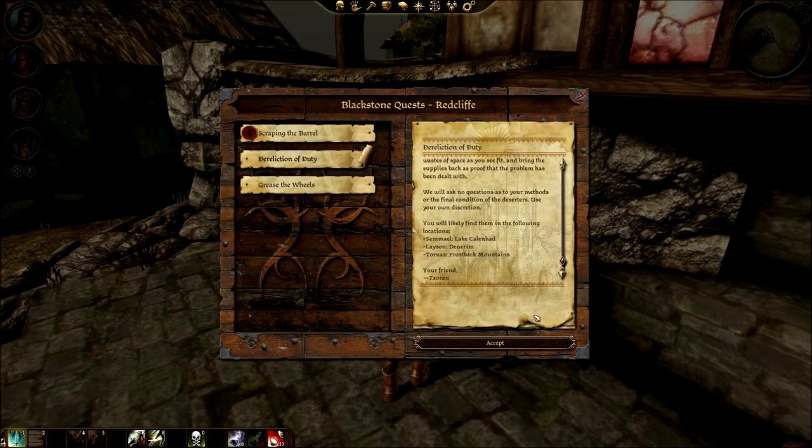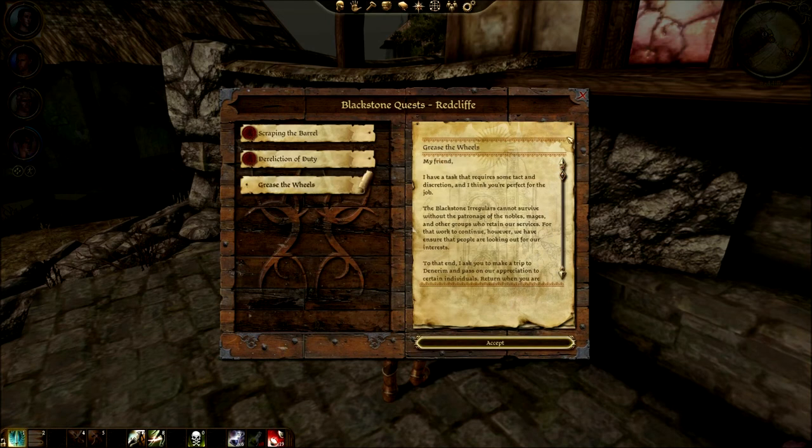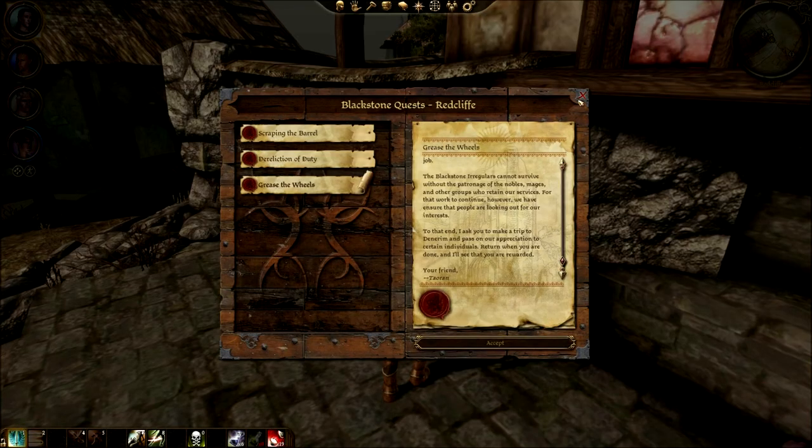They'll likely be found at Lake Callanhad, which is right here, and Samoel - I'll look for him. That's from Towering. There's also a third quest requiring tact and discretion - these guys are like the Mafia. The Blackstone Irregulars cannot survive without the patronage of nobles, mages, and other groups who retain their services. They've ensured people are looking out for their interests. To that end, they ask me to make a trip to Denerim to pass on their appreciation to certain individuals. Return when done and I'll be rewarded. So Denerim is another place we have to go.